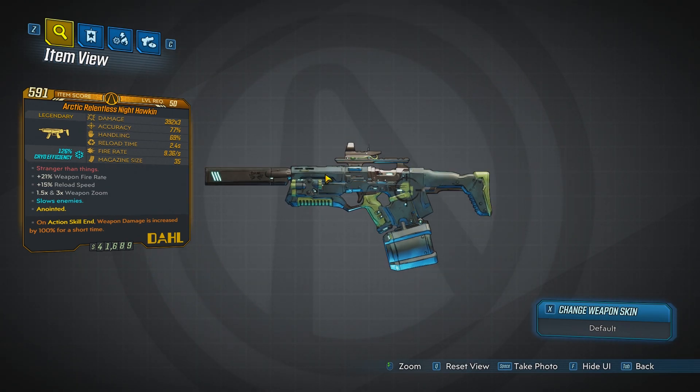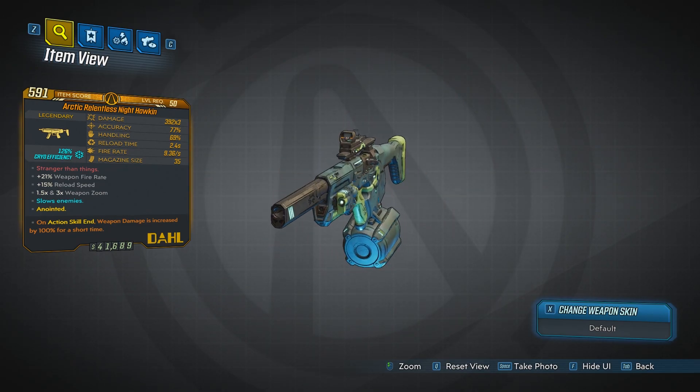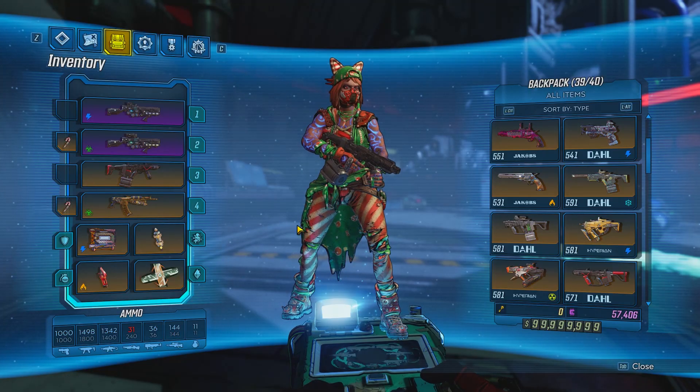Next up we have the Nighthawkin — a high-powered SMG with a very cool ability. During the day it does cryo damage, and during the night it does fire damage. It's a times-three version and works best at night, but it's good overall. This is one of the most sought-out guns in the game, so don't pass up this opportunity.